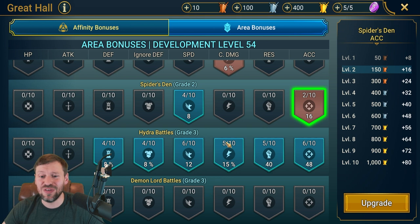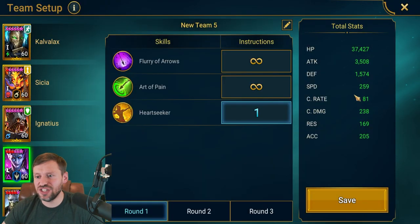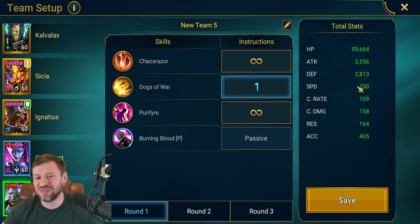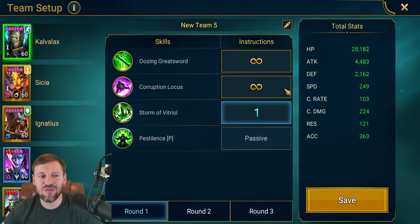Let's look at the team setup. Cold Heart is coming first at 259 speed and she'll open with Heart Seeker. Ignatius is at 254 speed and opens with the A3. Artak is at 250 but goes before Cissier for some reason — he opens with the A2. Cissier is at 251; ideally she needs to be one speed faster to go before Artak, which I think would stop those 30-second runs. She opens with the A2.